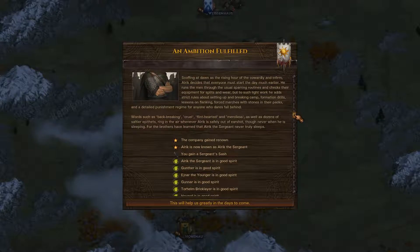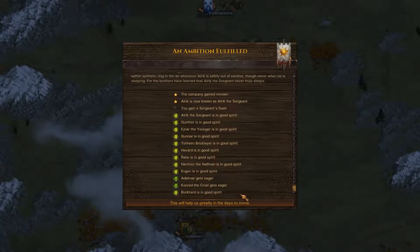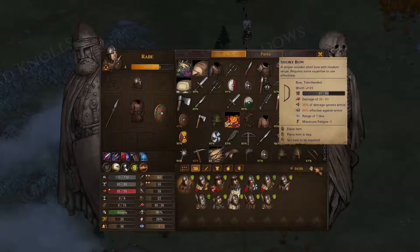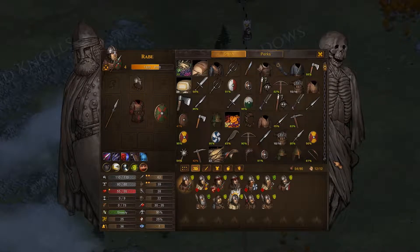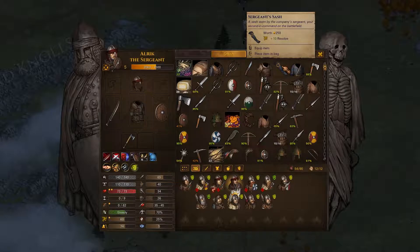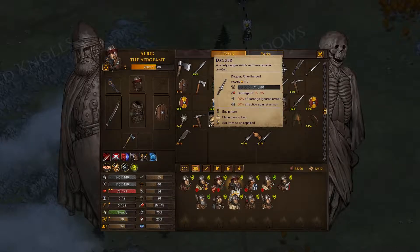You gain a sergeant sash. Alaric the Sergeant is in good spirit - everybody's in good spirit pretty much. What is that sash all about? A sash worn by the company sergeant - you're second in command on the battlefield. It gives him plus ten resolve. That sounds pretty good. Let's equip that. It actually shows up on his character too - that's awesome. I love a lot of the design choices that this game has done. The fact that all of the things that you wear reflect on the character is pretty cool.